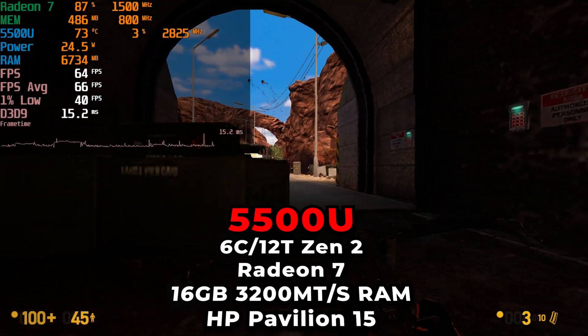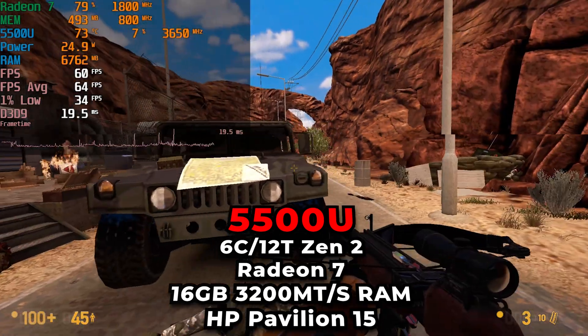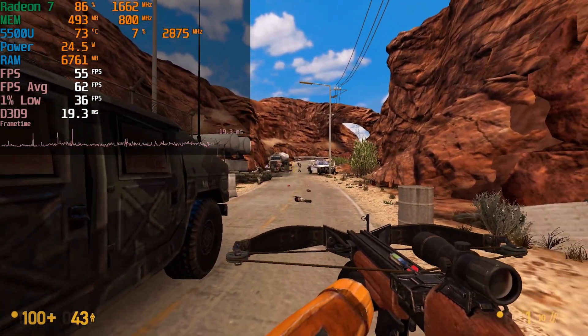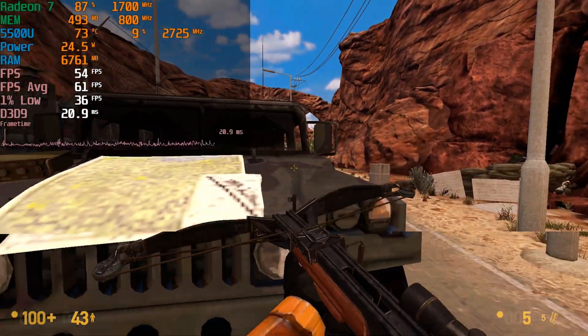Most Source games on these low-power APUs actually end up running at pretty much maximum settings pretty much all the time, and this was one of the few games built on the Source engine where even at the lowest graphics settings, you get 1% lows that aren't exactly at a range where you would expect them to be.